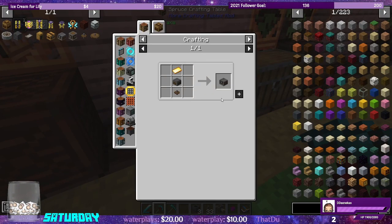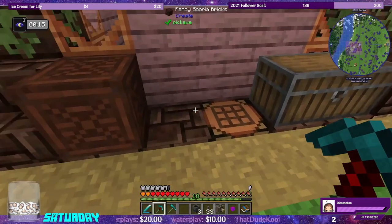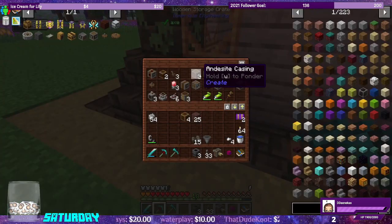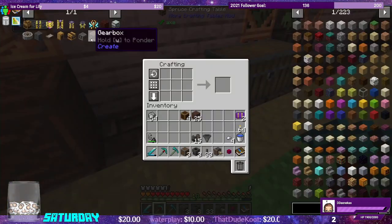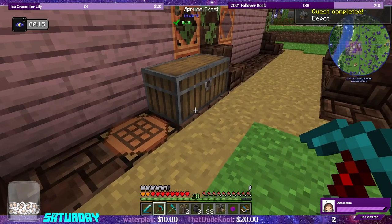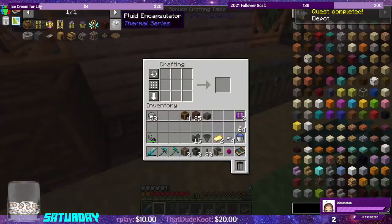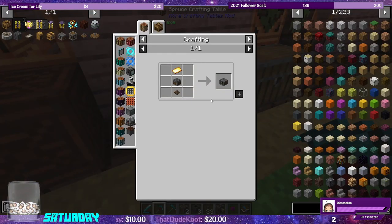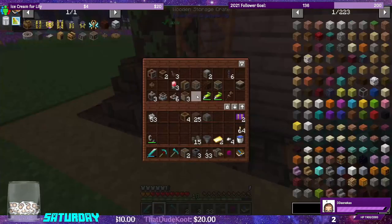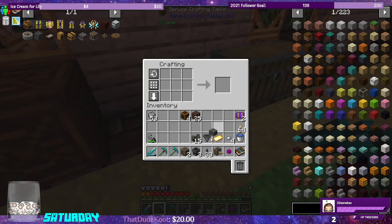Let's also make a weighted ejector — I'm curious about this. We need a gold plate, a depot, and andesite. That's also a quest completion. We need the weighted ejector, and we need that cogwheel too.